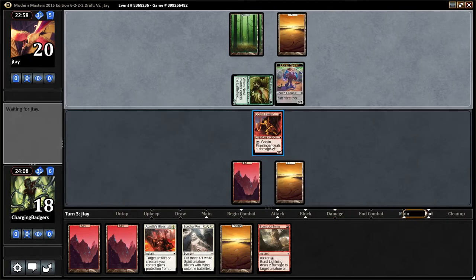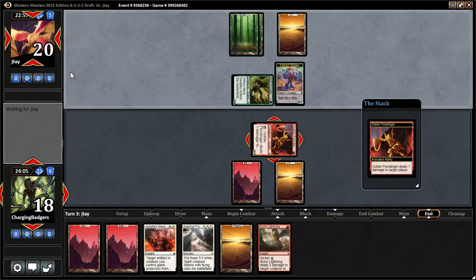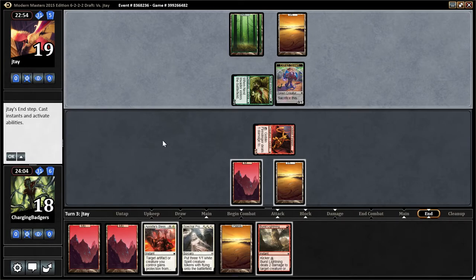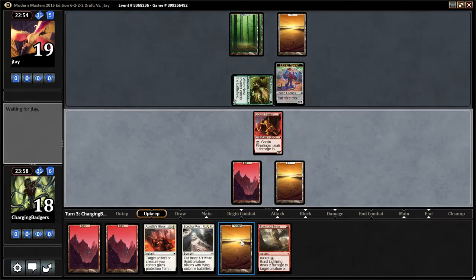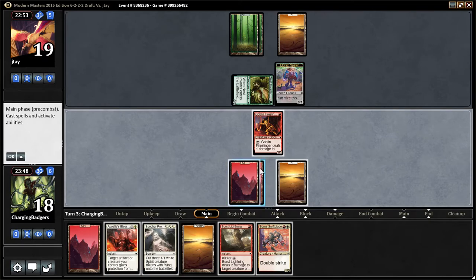I could have done it right there. Now you can do it — targeting him, right? Yeah. Should we burst now if he had no play? I feel like it's unlikely we're going to be using our mana next turn. So we should play Mountain — we can Swift Blade and keep up Burst Lightning or Apostle's Blessing if we need it.